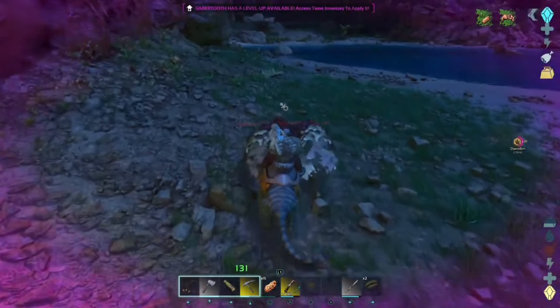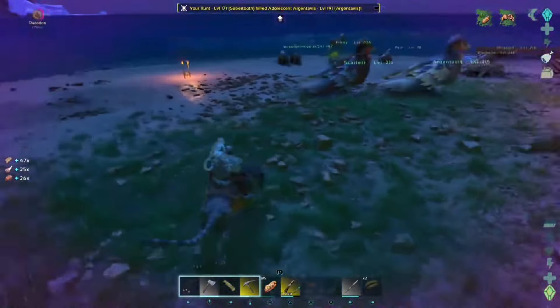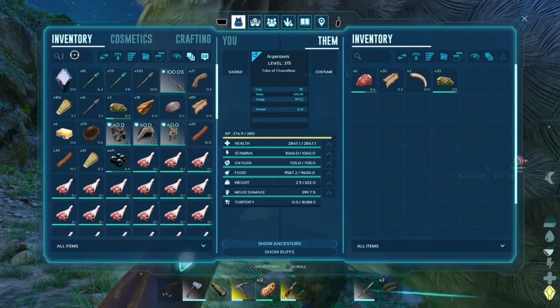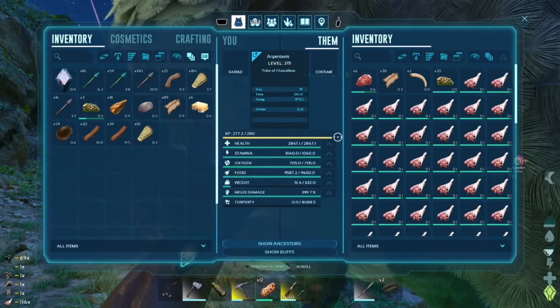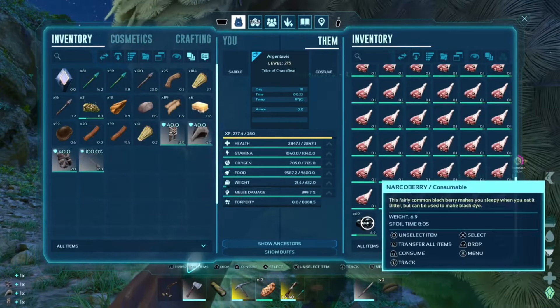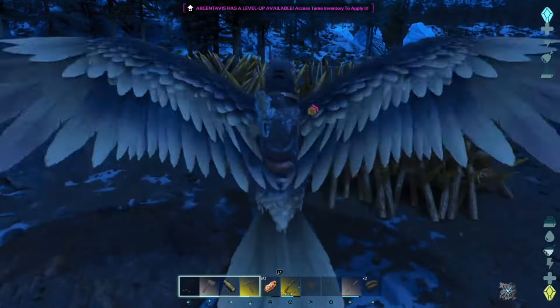Just when I thought all the work was done, another argy had broken out of his egg underneath his parents and was trying to run away — I quickly put a stop to that and ended his life. I looked at all the prime meat we had, transferred it over to the bird so it wouldn't expire, and now had almost a hundred pieces. I also built some new fur gear since I'd been freezing in the snow biome.